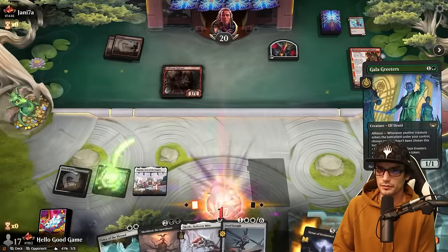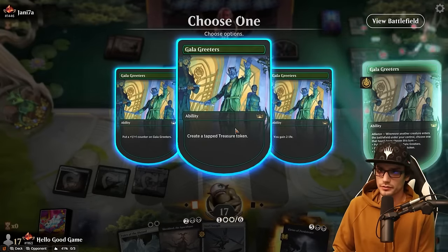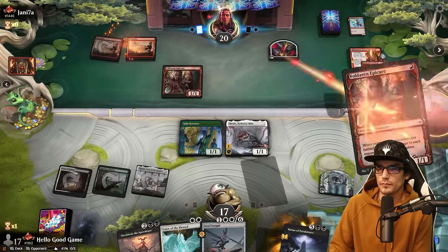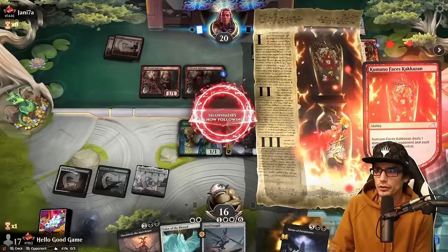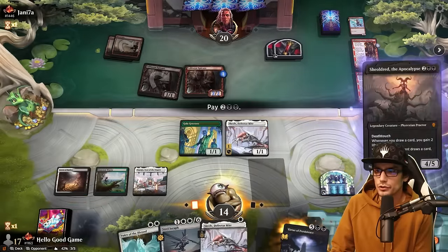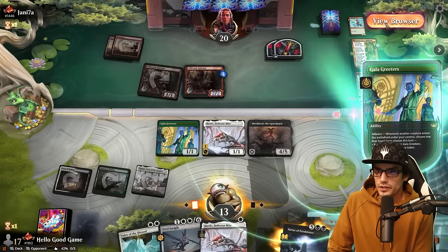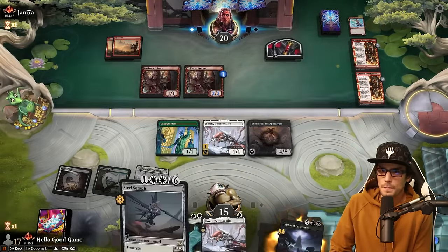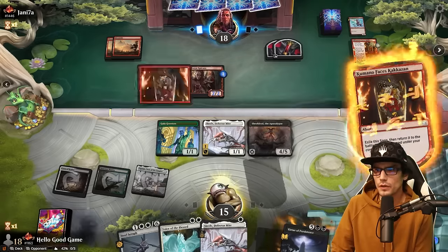Gala out, Might out, treasure token, and it's a shielded — okay it's a 2/2, four cards in hand. Hey, thank you for the follow, appreciate that! Another Kumano. Hit for one. Sheoldred is a go — hopefully they don't have removal, but we have a layer of protection through the Might. Let's just gain life at this point. No attacks. Steel Seraph can come in, give Sheoldred lifelink. As long as Sheoldred can survive this turn, Phoenix is fine — it's a 2/2, a little annoying.